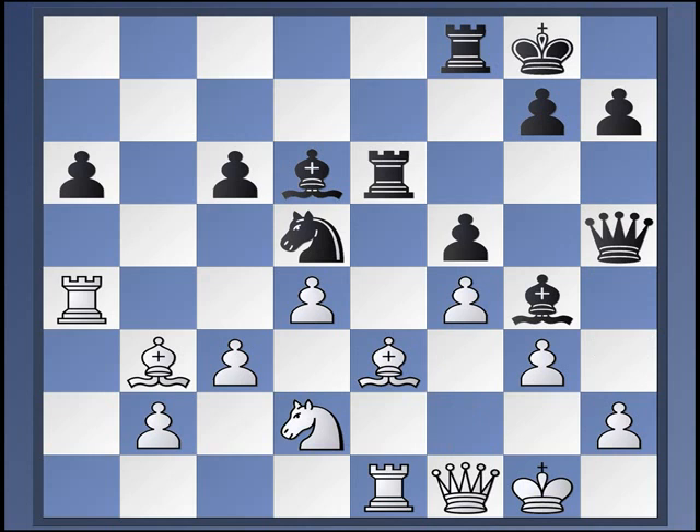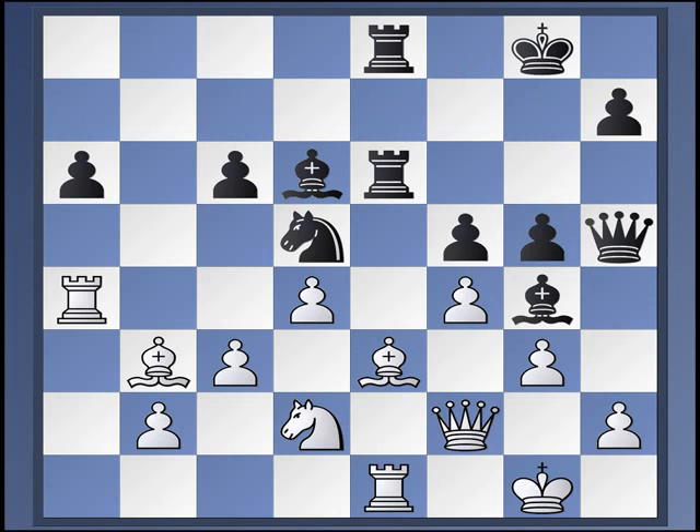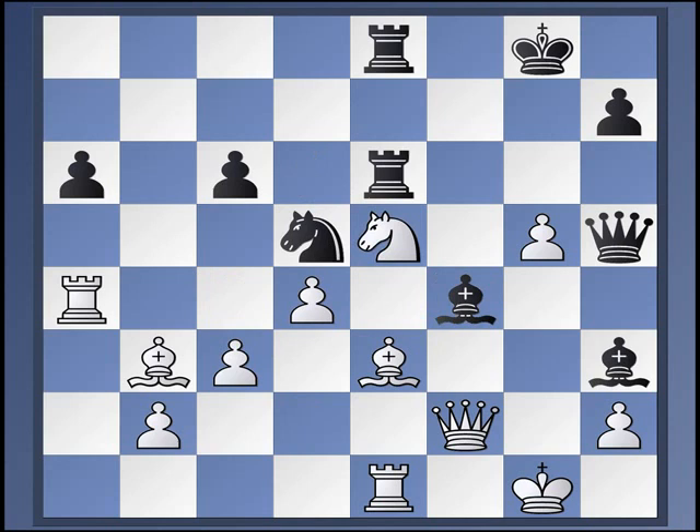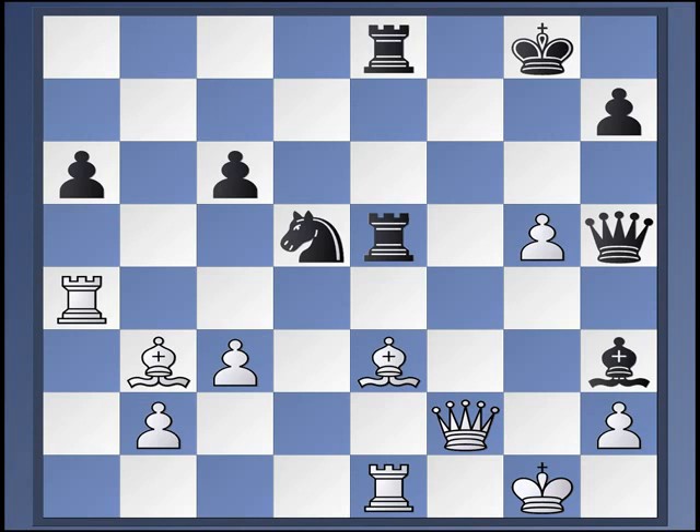Now rook f to e8, queen f2, now g5. Black is always just in the nick of time with his counterplay. So f takes g5, f4, gf4, bishop h3. White's best seems to be knight to c4. Now bishop takes f4, taking advantage of the pin, knight e5 breaking the pin. Takes, takes, takes. It looks as if white is getting close to collapsing, but thanks to the pin on the a2-g8 diagonal, the knight still isn't joining in the hunt for the bishop yet.